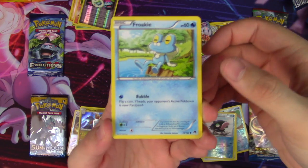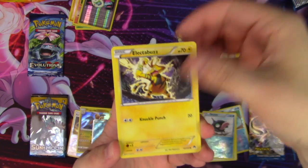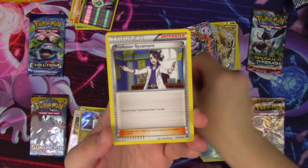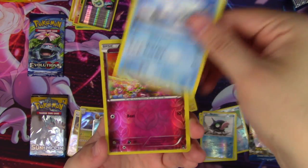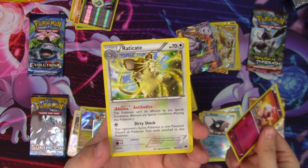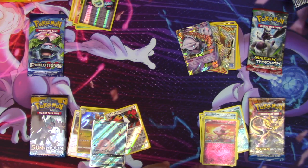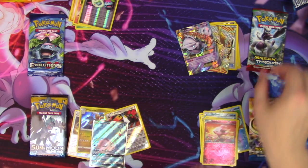Froakie, Electabuzz, Ferrisseed, Esper, Staryu, Professor Sycamore, Misty's Determination, Ace Swanna, Spritzy Reverse. Breakpoint, you're letting me down. You are letting me down.